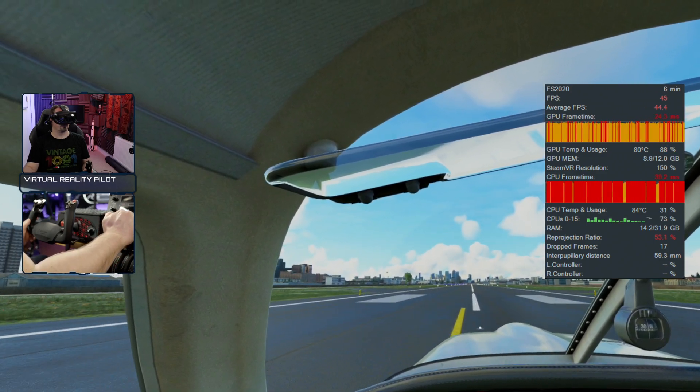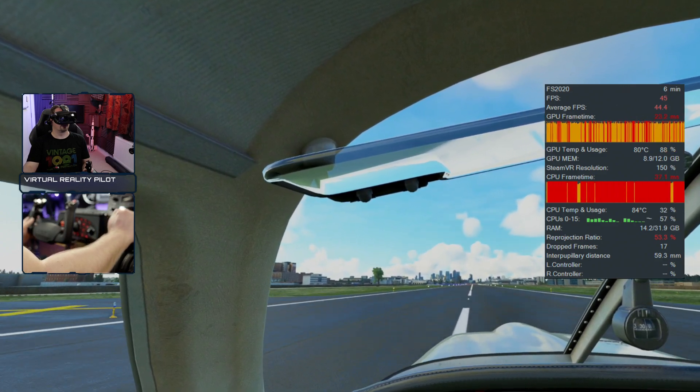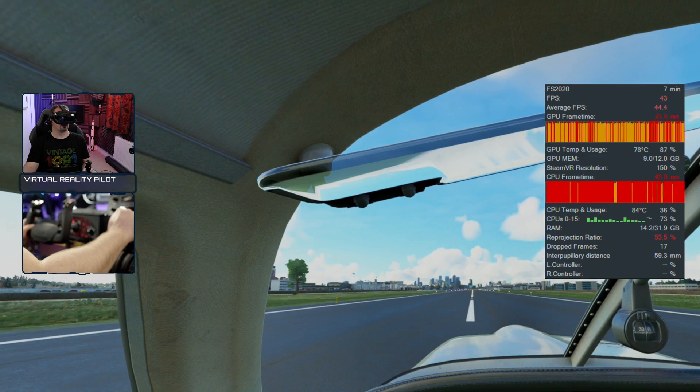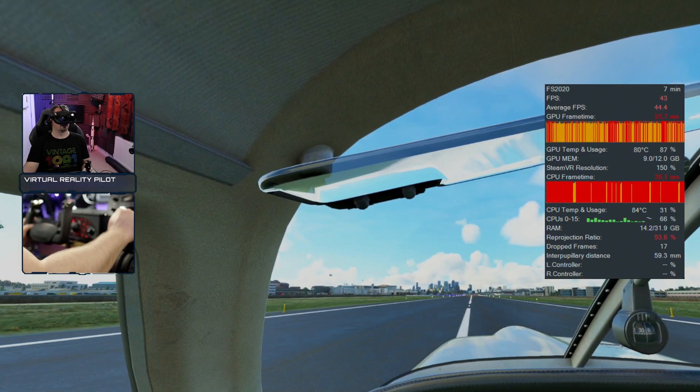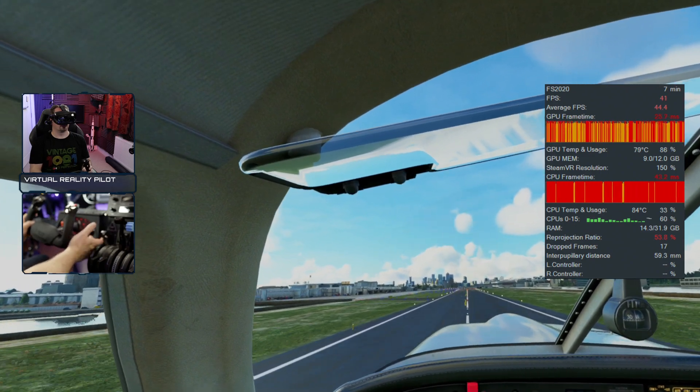Make sure in SteamVR that you have got motion smoothing switched off. This is not the same as reprojection. This is typically on by default, and it will take frames away from your performance and will certainly add stuttering in to the cockpit.